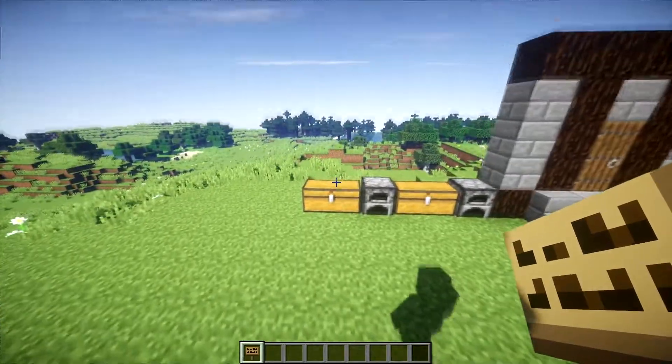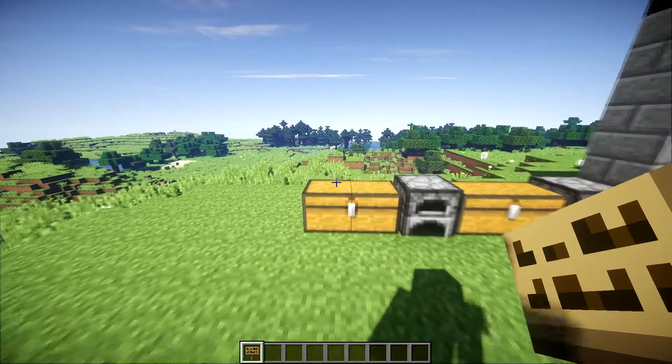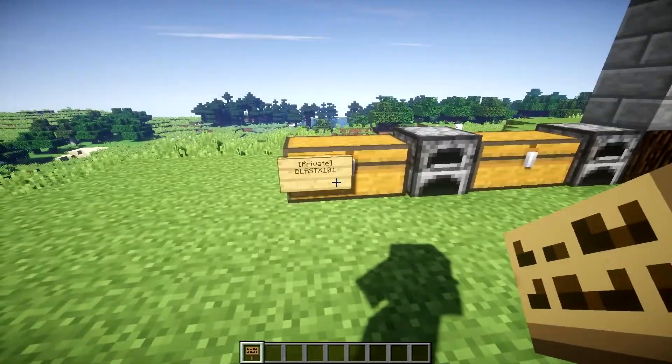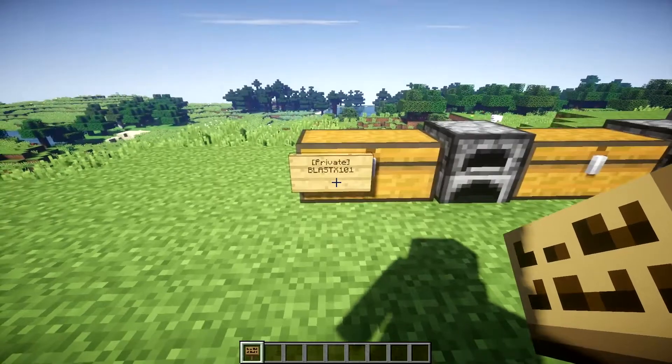Anyways, all you'll need to lock your chests are signs. To show you this I'm just going to simply right click this chest with a sign and there we go — it's done it for me, and this chest is automatically locked for me alone, so only I can access this chest.